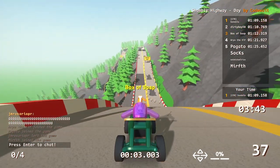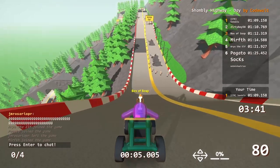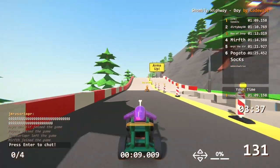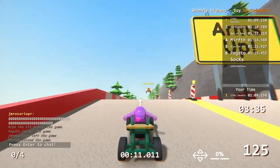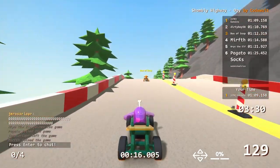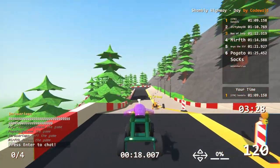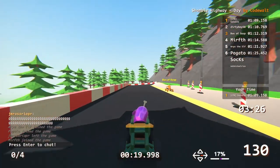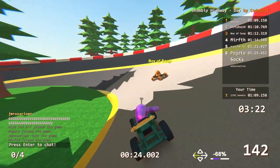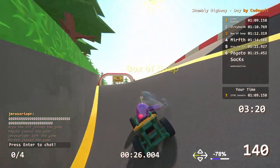On the banked turns you'll see lightning coming from your car, and that is a good thing — you're not losing speed. That's kind of like an indicator right before you start seeing smoke of oversteering. The lightning is good, that's like optimal steering. You really only see it on banked turns — on flat turns you're never really gonna see it. But you want to be steering basically to the point of seeing the lightning.